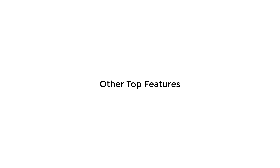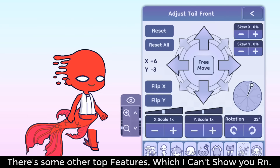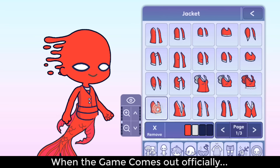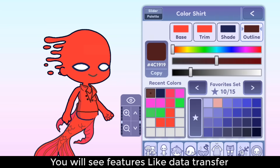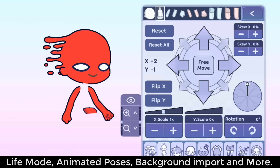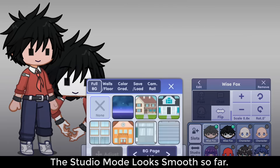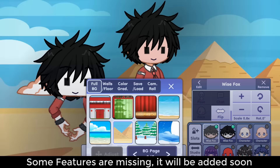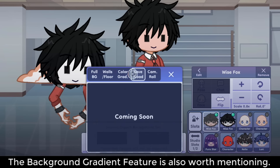Number 6, other top features. There are some other top features which I can't show you right now since it's a closed beta. When the game comes out officially, you will see features like data transfer, life mode, animated poses, background import, and more. Number 7, studio mode. The studio mode looks smooth so far. Some features are missing but will be added soon. The background gradient feature is also worth mentioning.